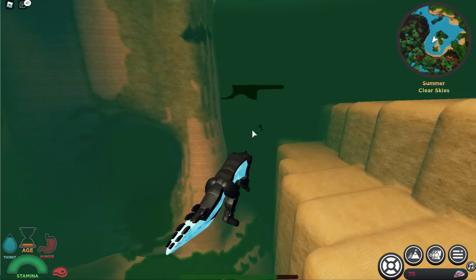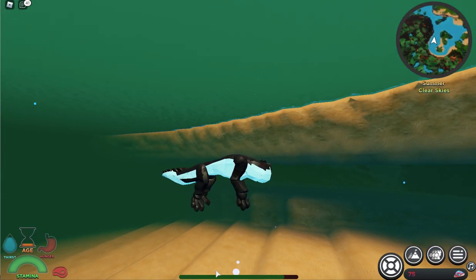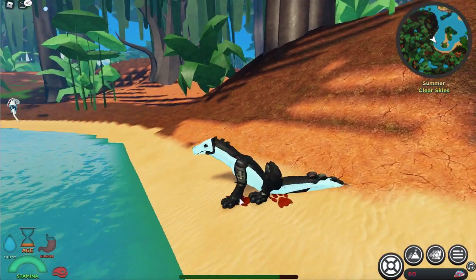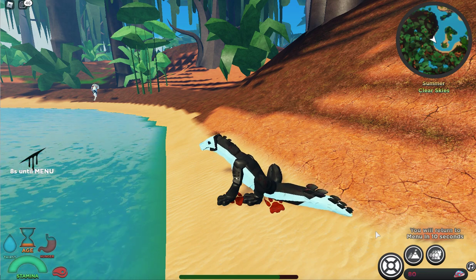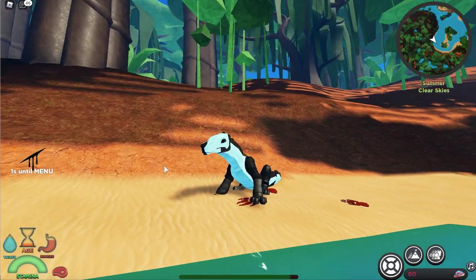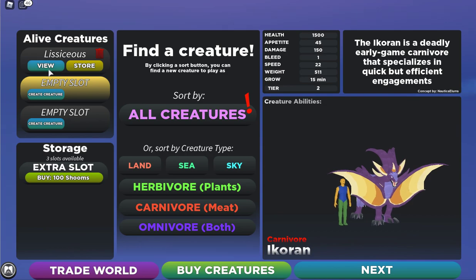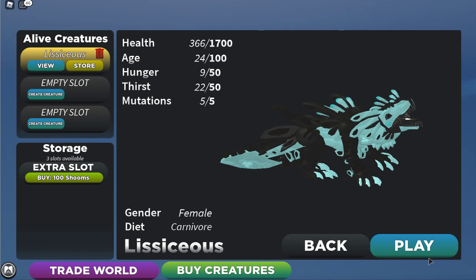Let's go to the menu. Down here is your health bar — the more red there is, the closer you are to dying. Down here is your stamina: when you press Shift to run it goes down, and you have to walk to let it recharge. If you click 'View' on a creature, you can actually load and play it.